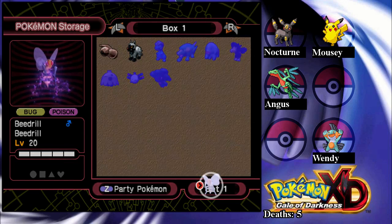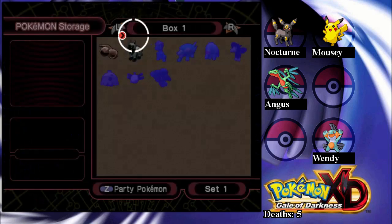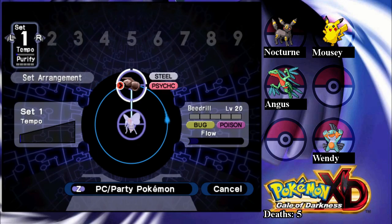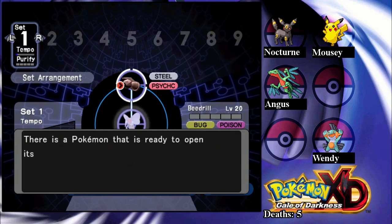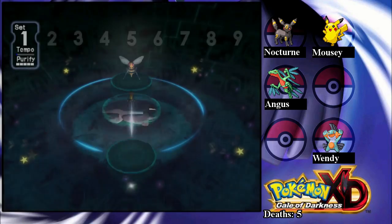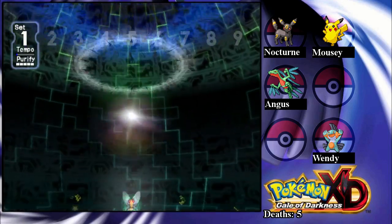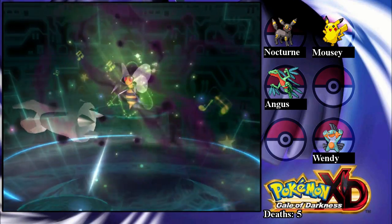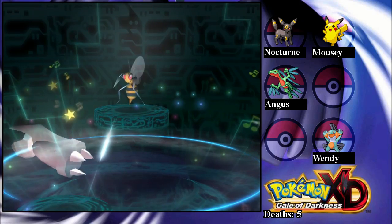I think I can just put it in the Purify Chamber like this to purify it. You have to put a regular Pokemon on to purify it, for whatever reason. There we go. Now what? How do I purify it? Do I just leave? Oh okay, there we go. So Biedril is purified now.